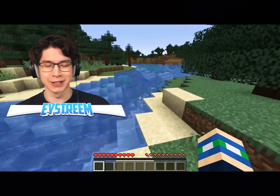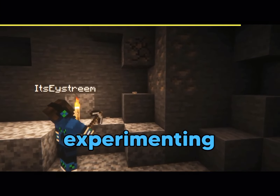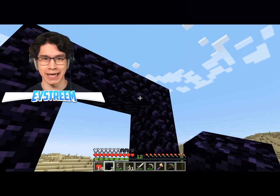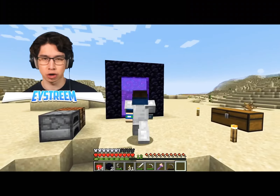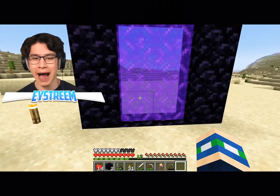How am I supposed to do that without cheating? I geared up and started experimenting. Attempt one at experiment number one. My theory is if I force quit the game at the exact perfect time as I travel through this nether portal, maybe I can trick the game into creating a clone of myself here in the overworld while I'm actually in the nether.